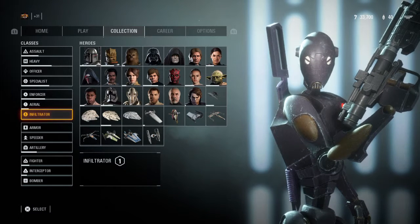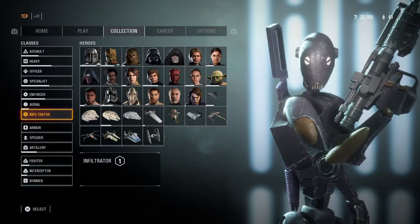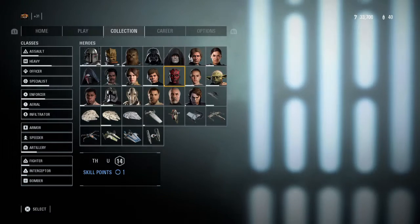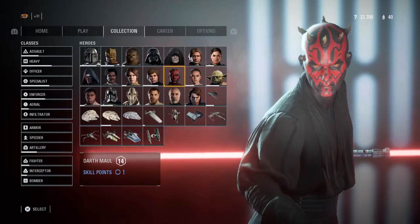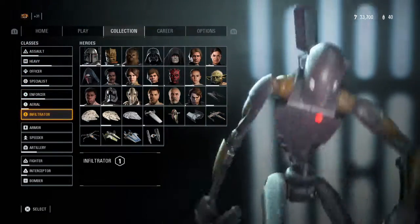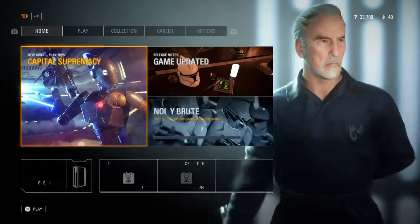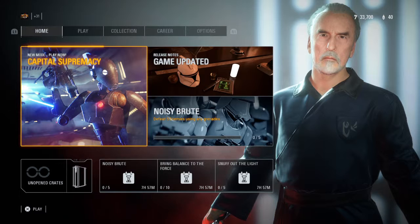There are other changes too but I can't go through all of it because it's too long. The most important one is that Darth Maul now has stamina, and the stagger — you know when you attack someone who's blocking and you stagger backwards — that's gone as well. Anyway, this was just the detail overview. There's going to be a gameplay video after this later on. See you guys in that video, bye!